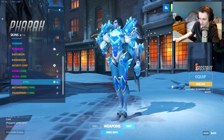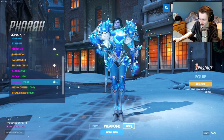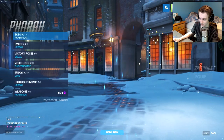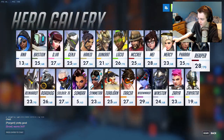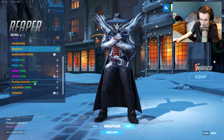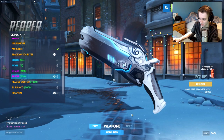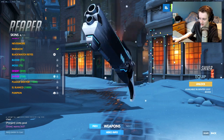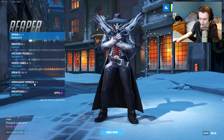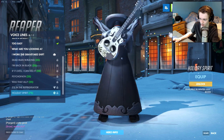Pharah has a new skin called Frostbite — it looks insane, I really like this skin. Her gun is white and blue and those colors go really good together — really cool skin for Pharah. Reaper got the same treatment with a skin called Shiver — looking very frosty. The white and blue colors go really good together on the new Reaper skin too. His voice line: 'Where's your holiday?' Pretty cool.